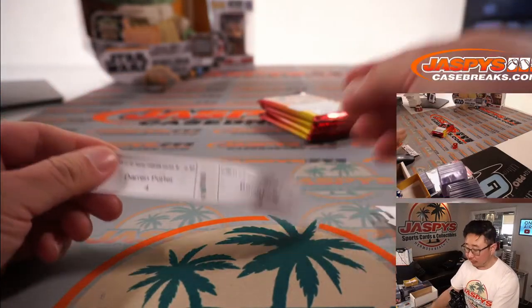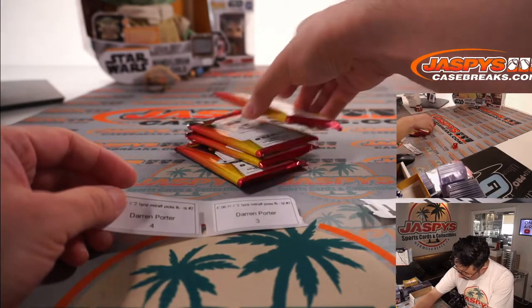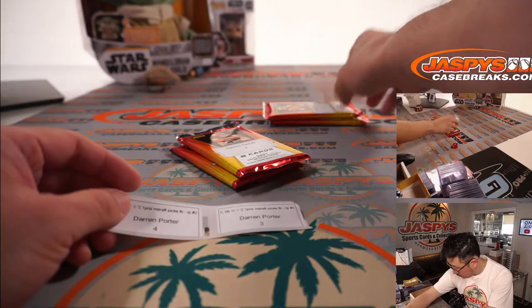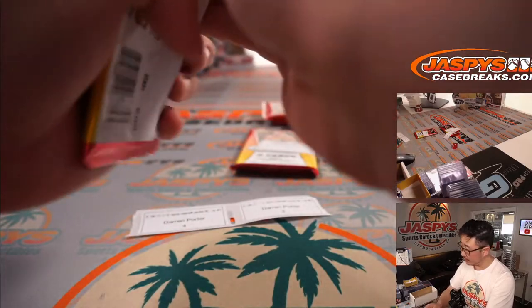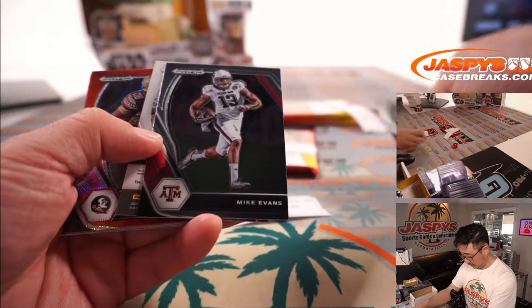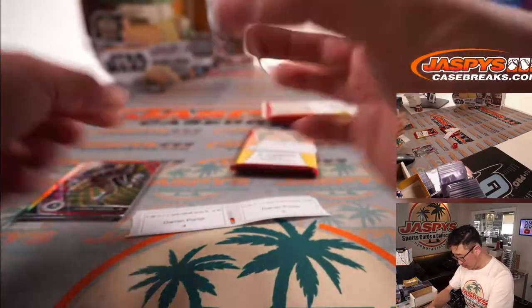Darren, you're up next with packs four and three. There's four, there's three. Good luck. And your auto behind Mike Evans is Marvin Wilson.